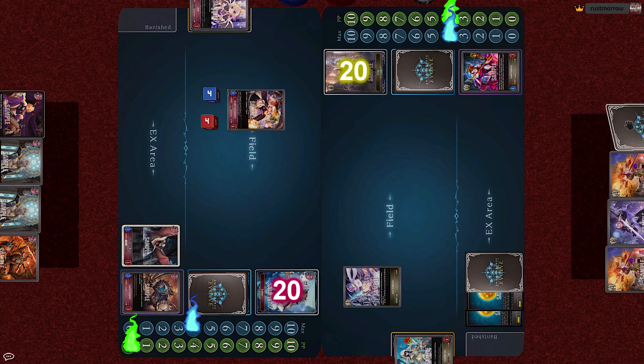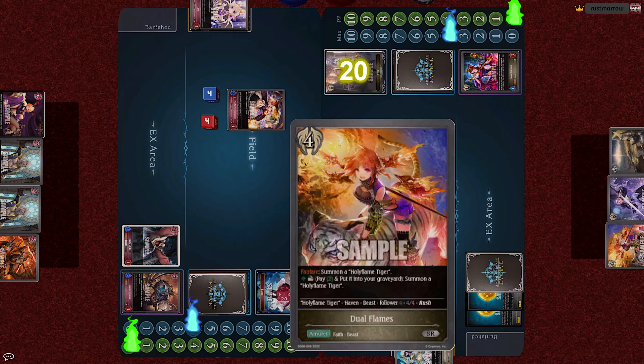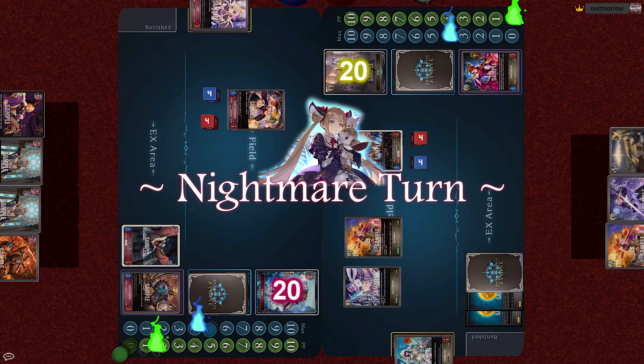Iris gains to 4. For 4 cost, she plays the Amulet Dual Flame, which on fanfare summons a Holy Flame Tiger, a 4-4 follower with Rush. Turn end. Luna gains to 5.